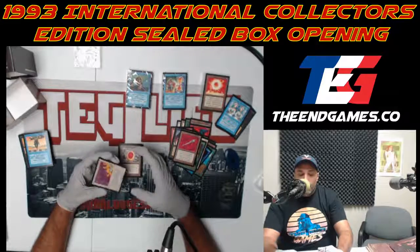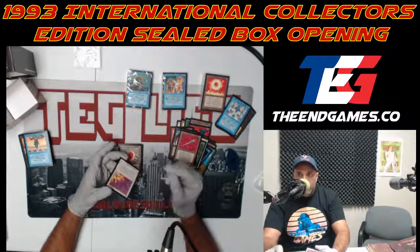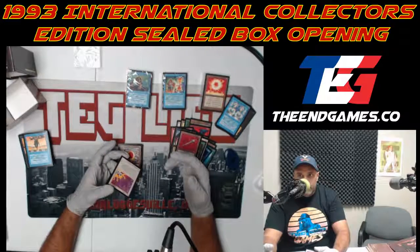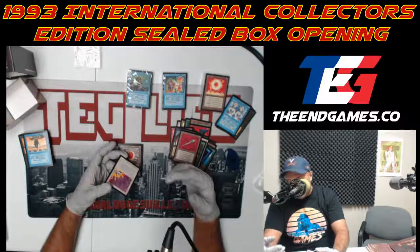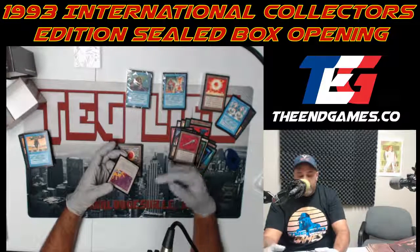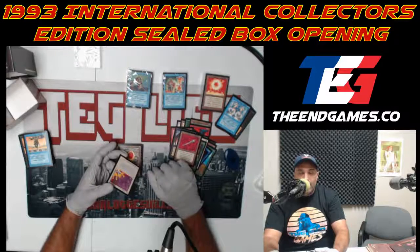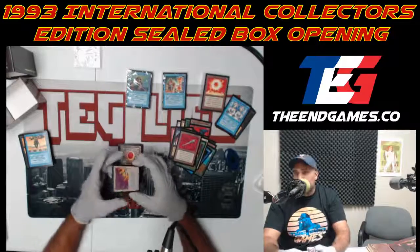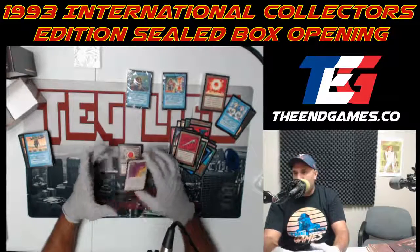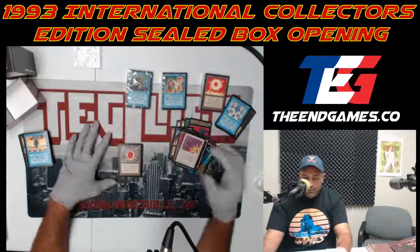Blaze of Glory — a very unique card for white, a lot of tech. For one white, what you do is you play one of your creatures blocking and it can block any number of creatures. It's like a little surprise — almost like Fog — you're sacrificing a dude but he takes all incoming damage.